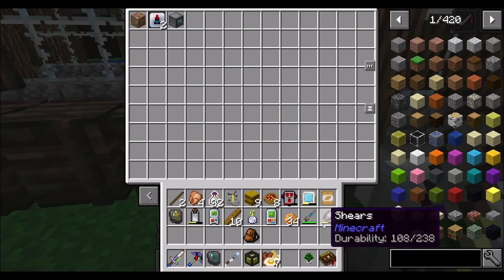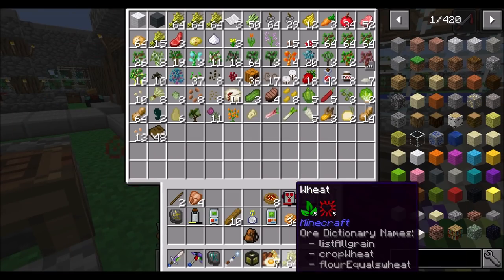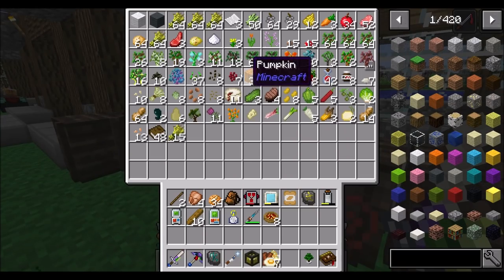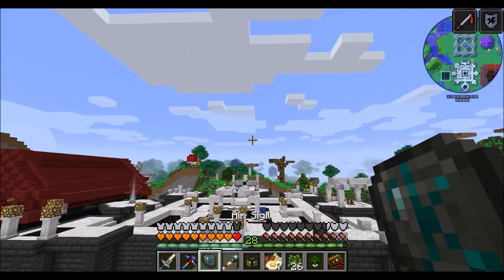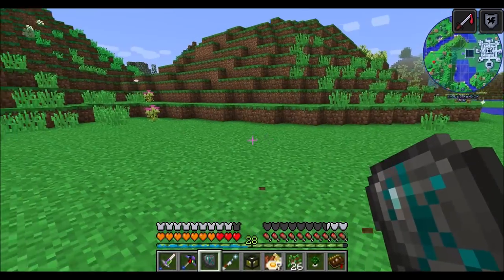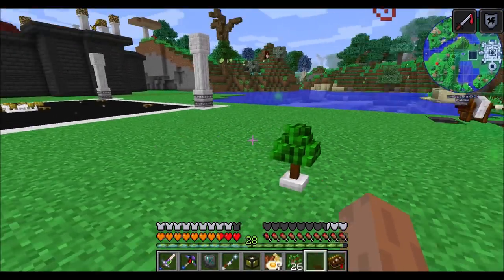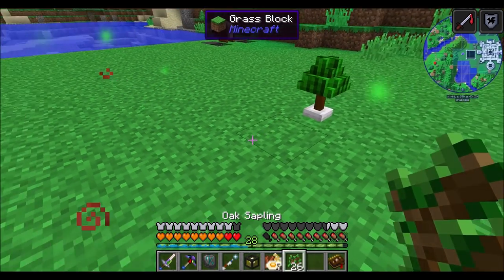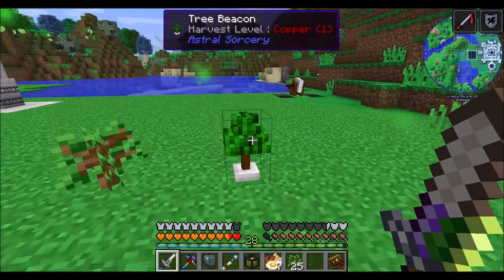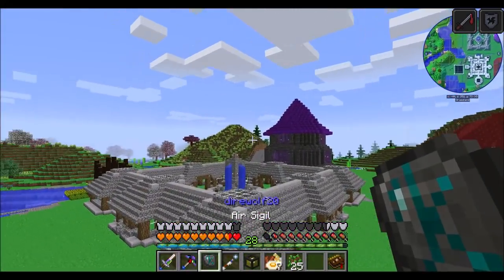So with that all taken care of, let's put away our shears and our experience and convert this into wheat. We'll drop the wheat in here — never hurts to have a little bit more food available, especially in this pack. And let's get our tree beacon going. Now I'm going to be very honest with you guys — I'm not entirely sure how tree beacons work. I did cover it in my mod spotlight, but that was a long time ago and I kind of forget how they work. So we're going to set one up here.